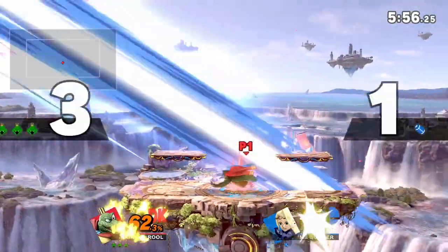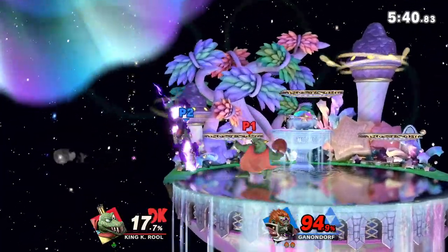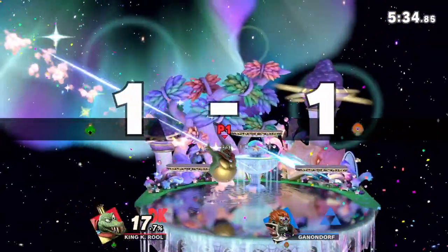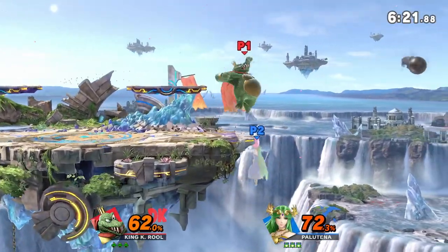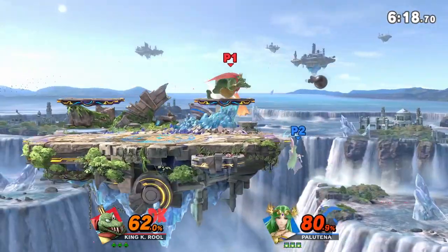K. Rool isn't a fast combo-heavy character. Rather, he's a lumbering giant that relies on two and three hit combos to deal his damage. As such, K. Rool's advantage typically entails knocking his opponents offstage for a ledge trap, as he doesn't have the speed to continue a juggle. Once they're at the ledge is when K. Rool can shine with a neutral air for immediate options, baiting an unsafe getup with blunderbuss suck, and reacting to ledge rolls.